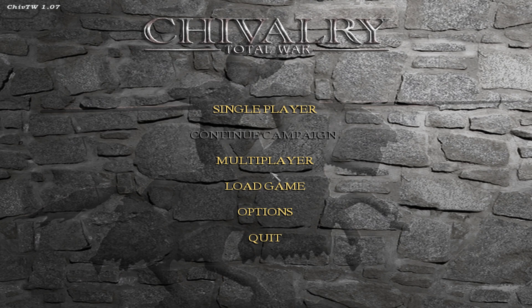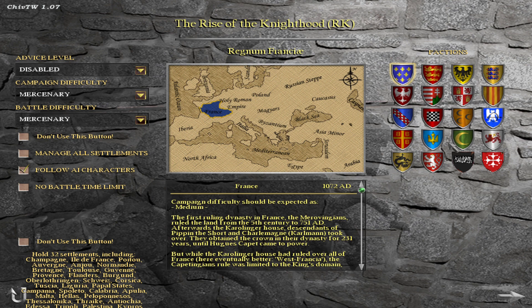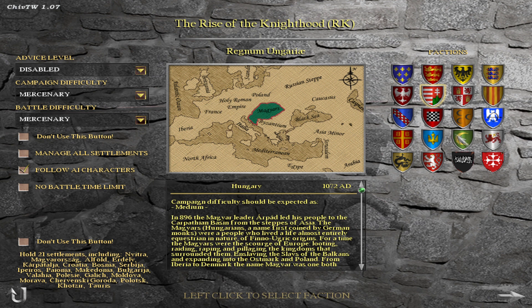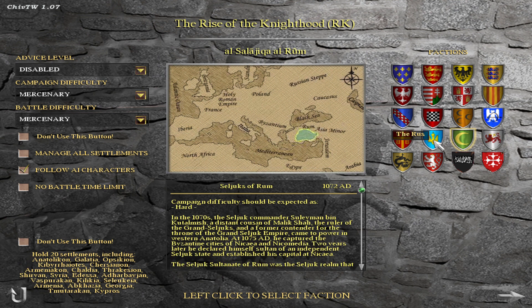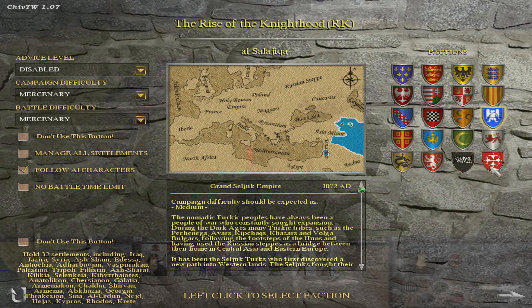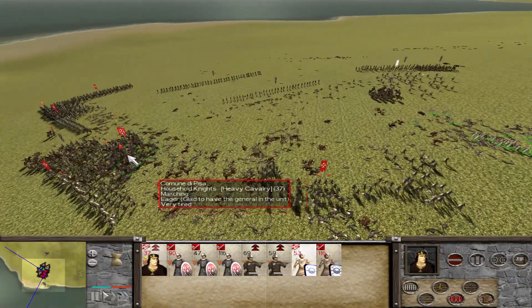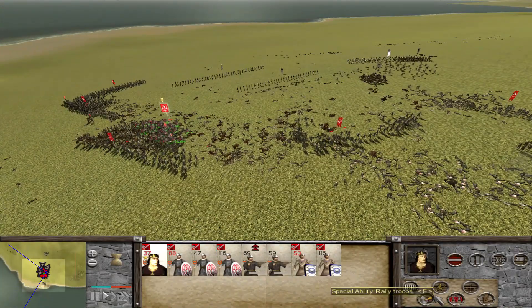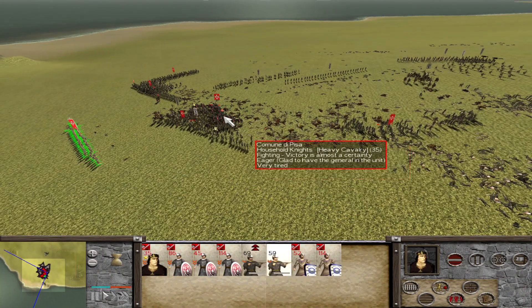Number two: Rome Total War Remastered is essentially moddable to the same degree as the original. I've seen some publicly available information which confirms that it's going to have the same file structure as the original, meaning it's definitely going to be moddable to essentially the same degree. There have been some comments stating it will be a little more difficult to mod units because the models, animations, and textures are enhanced — making them much larger, much heavier files — but it's definitely not going to be impossible.